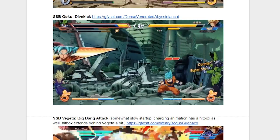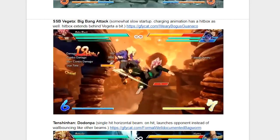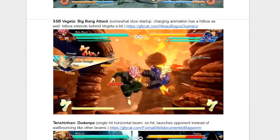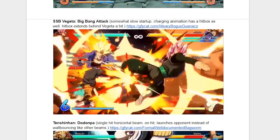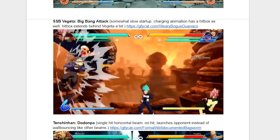And you can't talk about Super Saiyan Blue Goku without talking about Super Saiyan Blue Vegeta, and his attack is the Big Bang Attack. It actually has a hitbox when he's charging it, which you can see in this combo here, and that's pretty interesting. I think that's interesting to say the least, but I don't know how good it'll be. We'll see — that combo definitely looks pretty cool. Shout out to Hellpockets again.